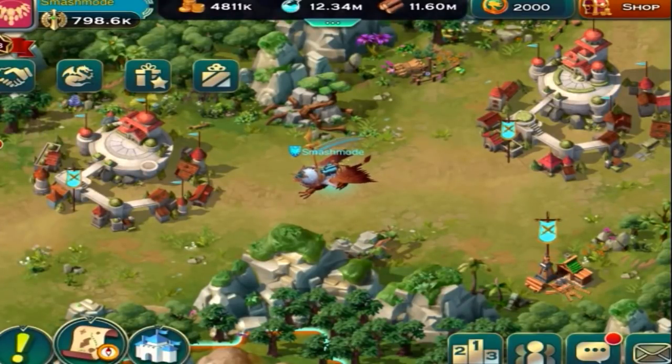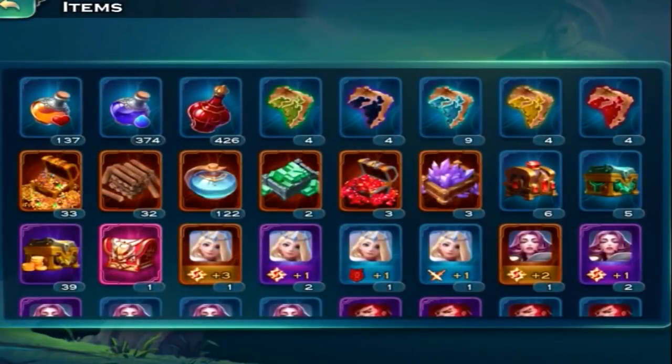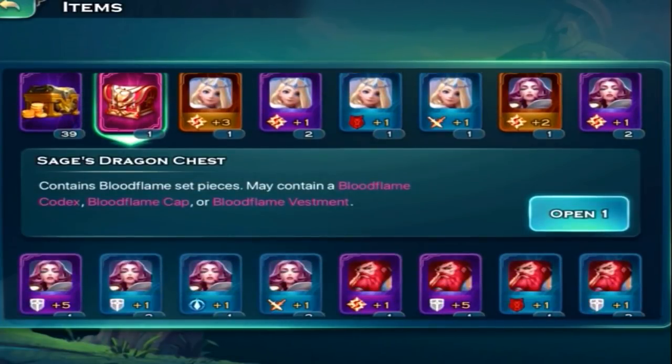From the previous event we were able to get a good amount of Lanari — we're up to 2k now — and we are gonna open some Cleo chests in hopes of getting her. We'll be able to open six, and fortunately we have 14 before we get an automatic hero. But before we do that, I wanted to see what's in this Blood Flame Sage's dragon chest — I don't think I've seen these yet.